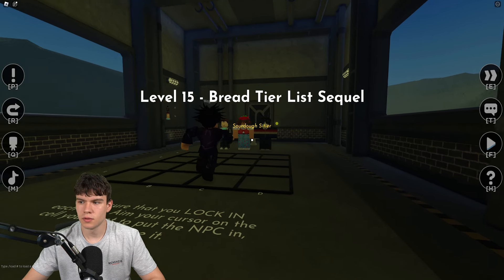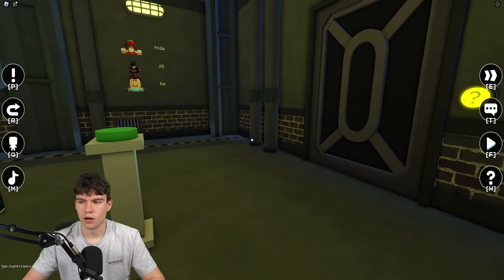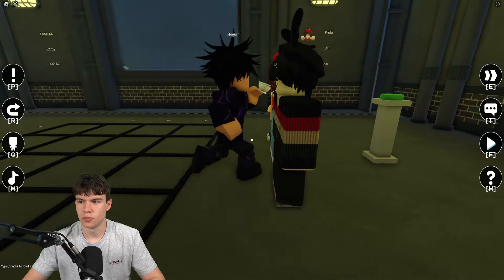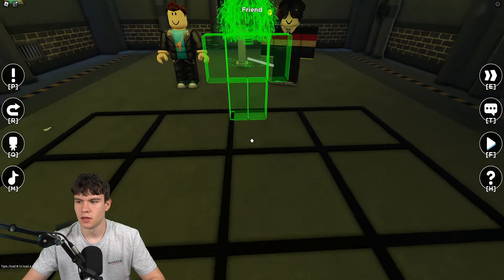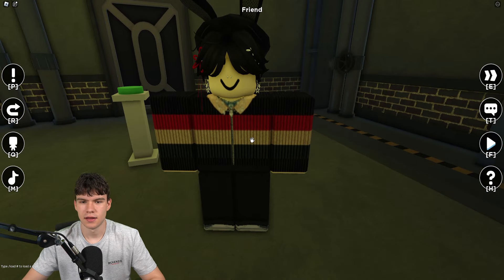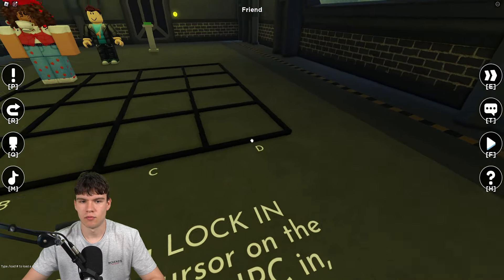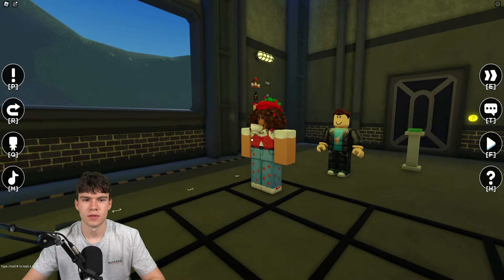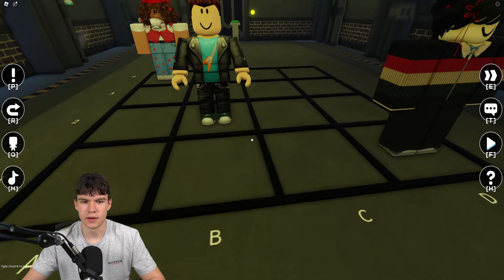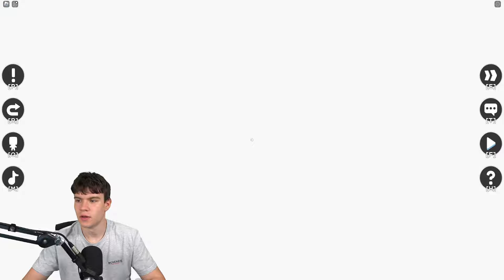For this one, get this person and place them in the bottom corner. Next, get this person and place them in the top corner. Place him just over here and we should be able to go to the next room.